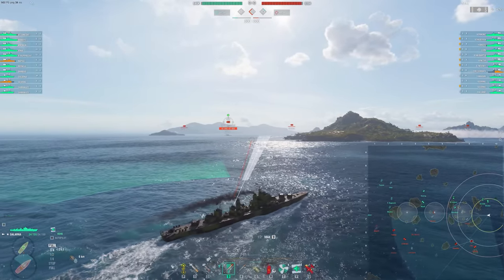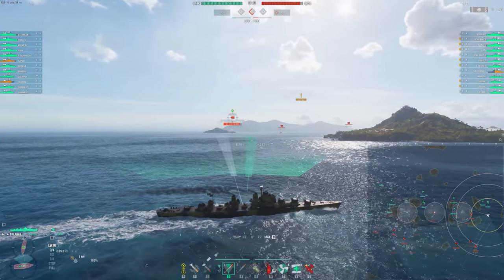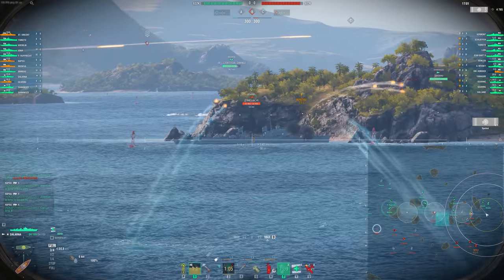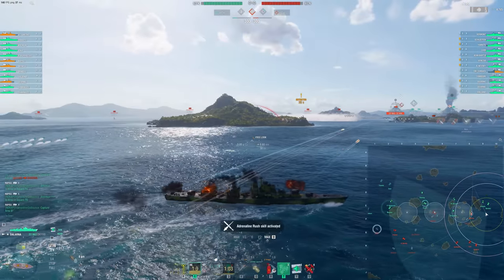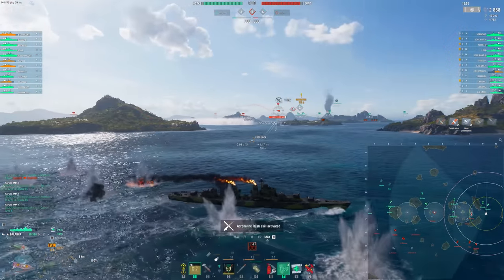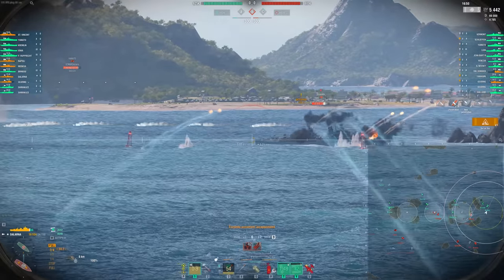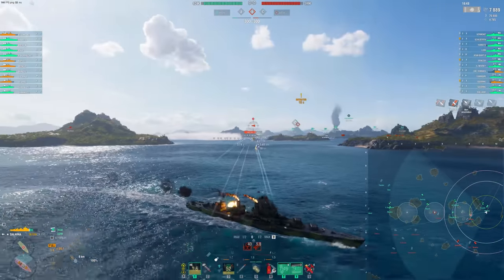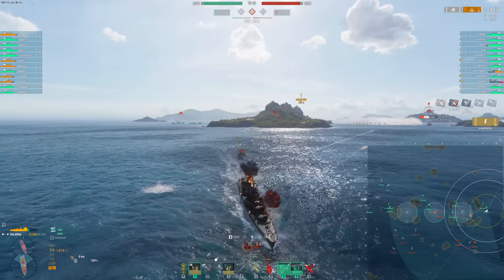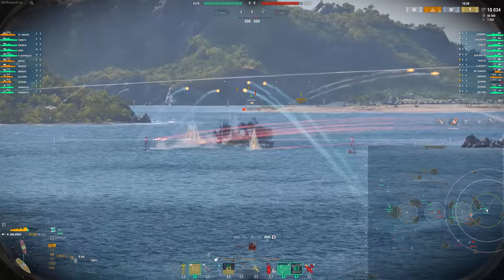I'm going to try and launch one set of torps here, probably at the Venice. Now there's a Gearing — hello friend. The thing we're worried about is the Venice salvo, so we want to get as angled as possible to that. We got to deal with these DDs if we're going to get in and do a bunch of damage with our torpedoes. I'm trying to angle to the Venice as much as possible — I don't care as much about the Gearing.